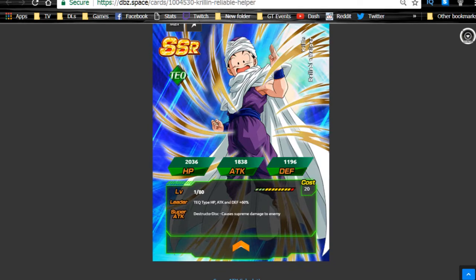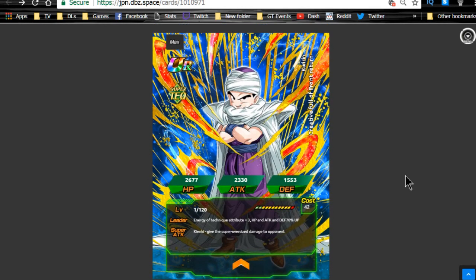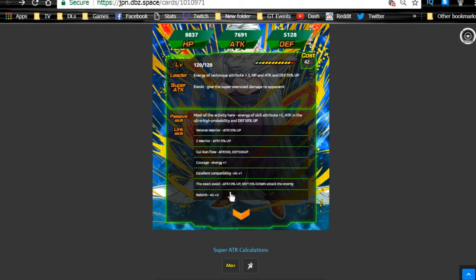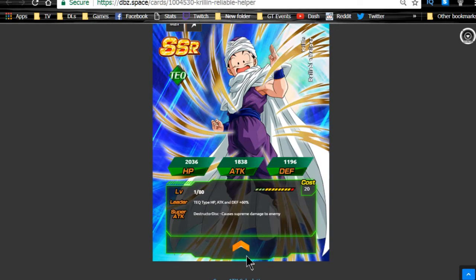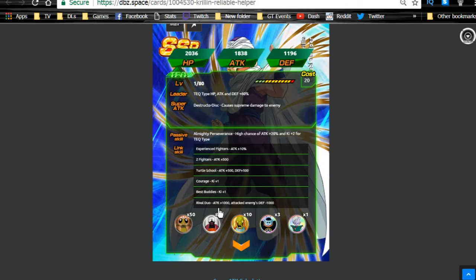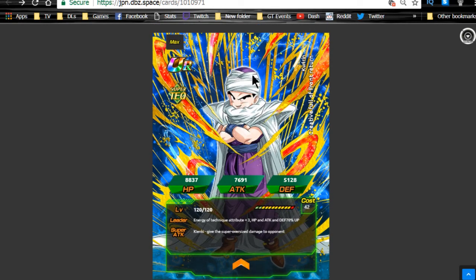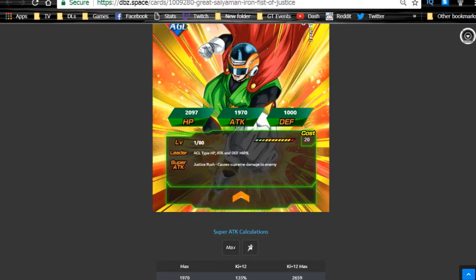Next is Krillin — pretty cool card art, a little bit cocky but I like it. His link skills are Rival, Duo, Best Buddies, Courage, Turtle School, Z-Fighters, and Experienced Fighters. A lot of these have been changed to percentage increases. Overall his link skills are still not that great on a tech team, but he is still a viable unit to run, especially if you don't have the lead.